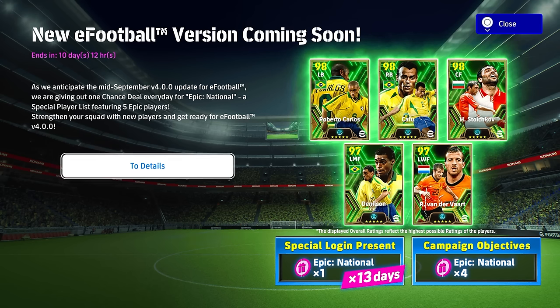You've got this special login bonus where you can get a chance to get Carlos, Cafu, Stoichkov, Denielsen and Van der Vaart. Some people have been very lucky, including myself — I've got two of these players. I've got Denielsen and Stoichkov on my free-to-play account in four spins, getting them back to back in the second and third spin.